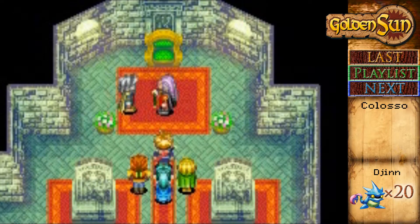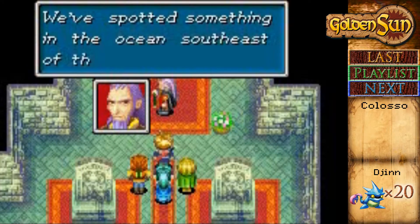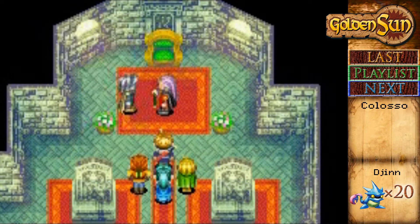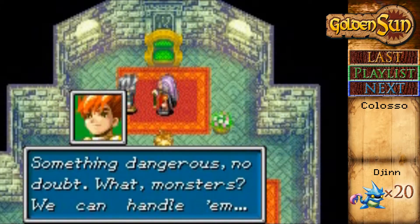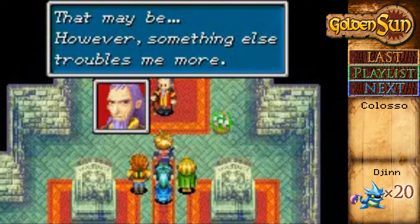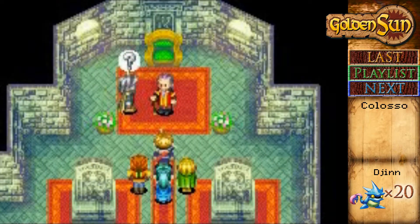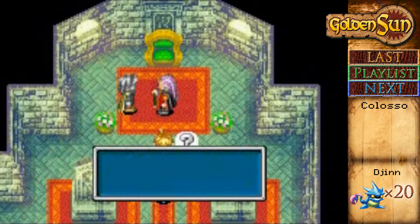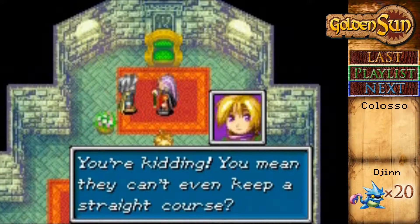That's why you're building the lighthouse? We spotted something in the ocean southeast of the lighthouse where Lemuria should be. Interesting — this is really interesting. Something dangerous, no doubt. Monsters? We can handle them — we've only beaten every boss in the game so far. However, something else troubles me more. What is it? No sailor has been able to keep his bearings at sea. This sounds like the Grand Line in One Piece!